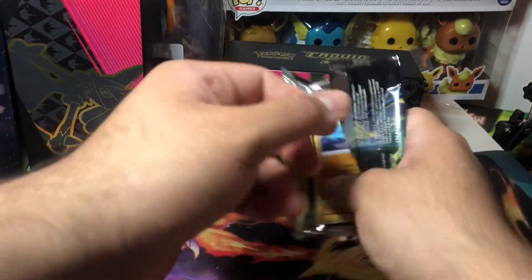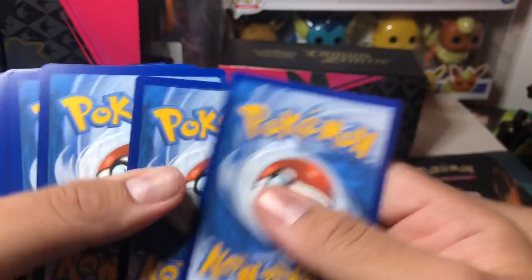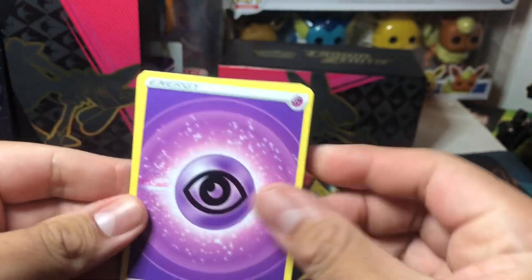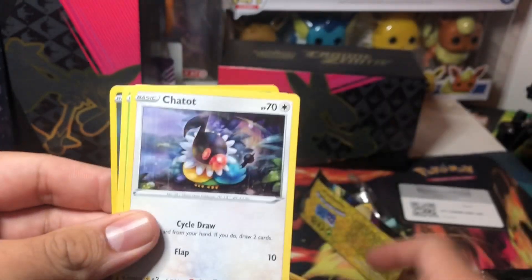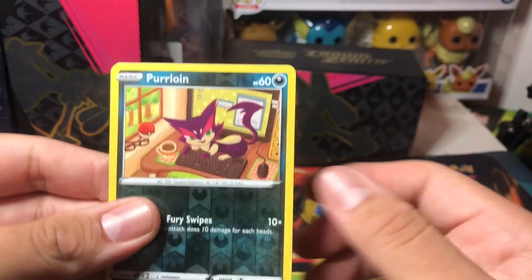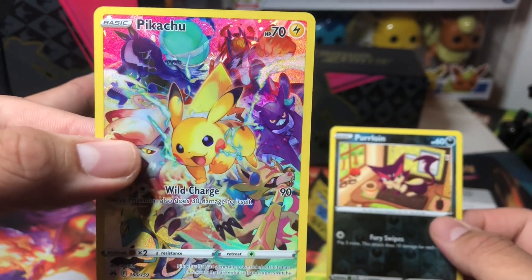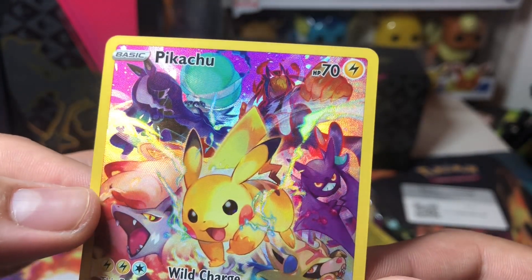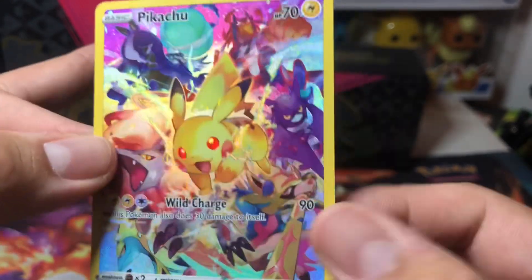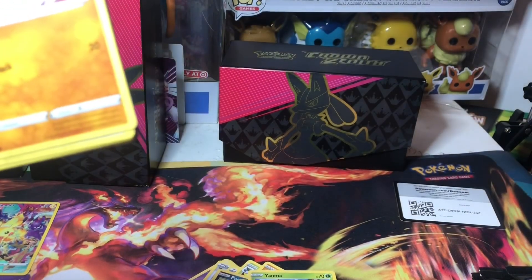Oh cool — nice, but no hit. Let's keep going. The other box we got, I think it was six or seven hits — that was pretty crazy, I wasn't expecting all that. I always expect two from these things and the last box definitely delivered. Okay — reverse and oh, let's go! I said I wanted it yesterday — we got it! We got the Pikachu Galarian Gallery. Yeah, take a closer look at that. Nice! Definitely something I wanted and we definitely got it.